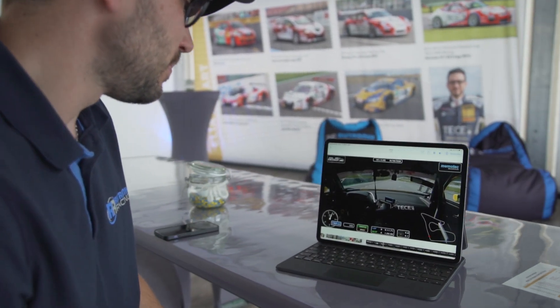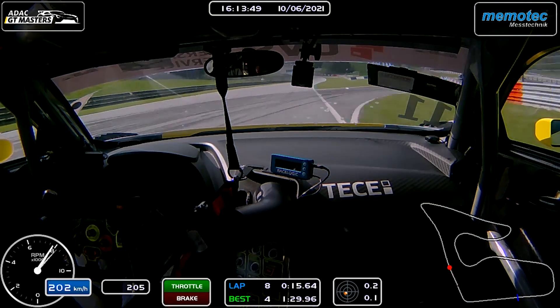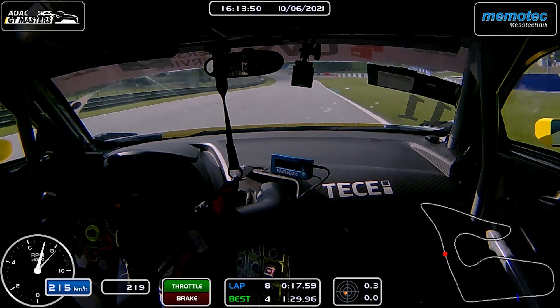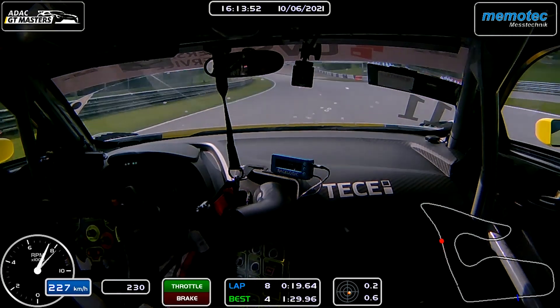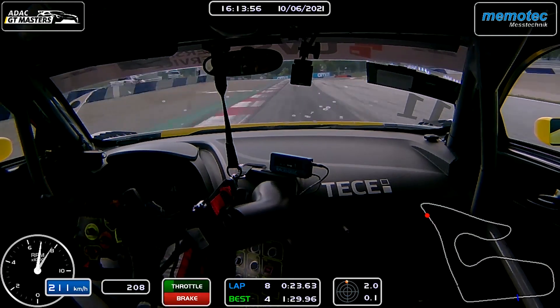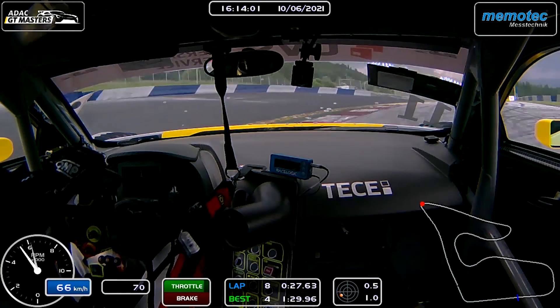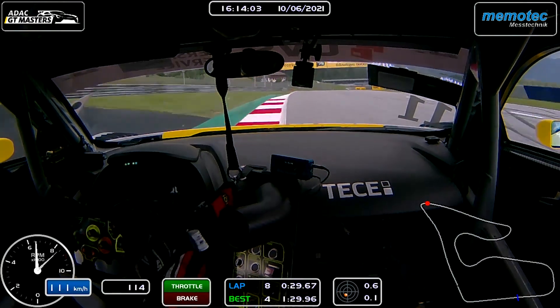Das gibt ordentlich Schläge aufs Auto, aber es ist halt einfach ein Tick schneller. Jetzt geht es hier hoch, bis fünfter Gang Drehzahlbegrenzer oder kurz vorm Drehzahlbegrenzer. Die zweite Kurve in Spielberg – wir kommen so circa mit 260 an, bremsen 100 Meter runter. Erster Gang und Vollgas.